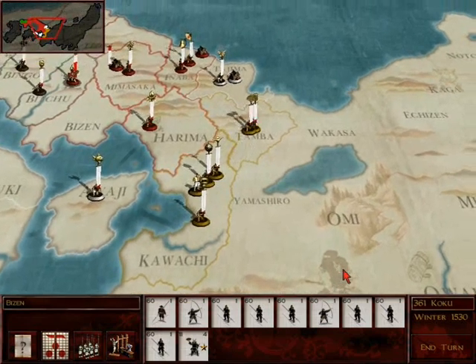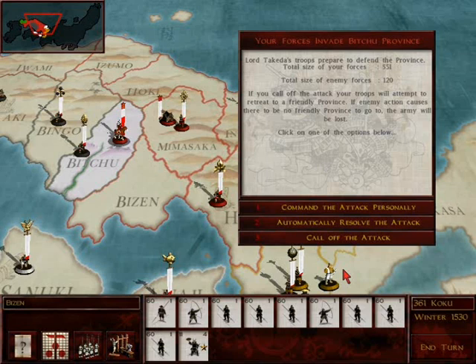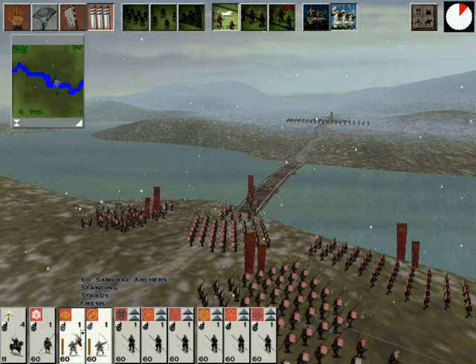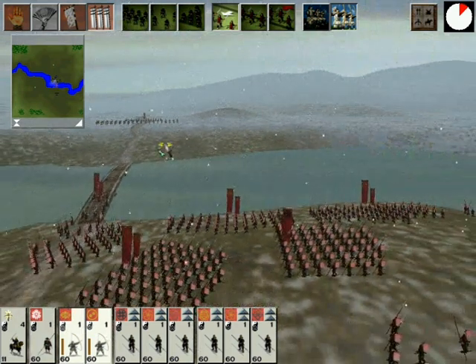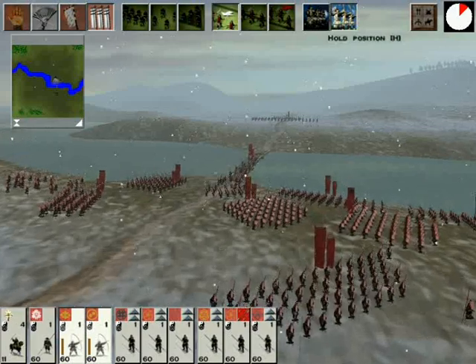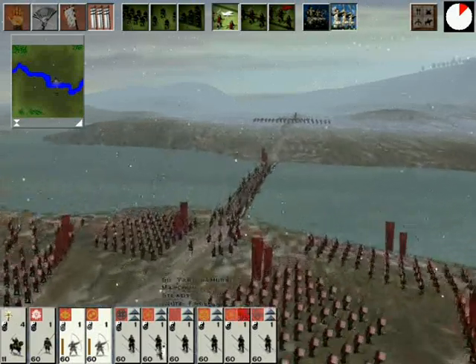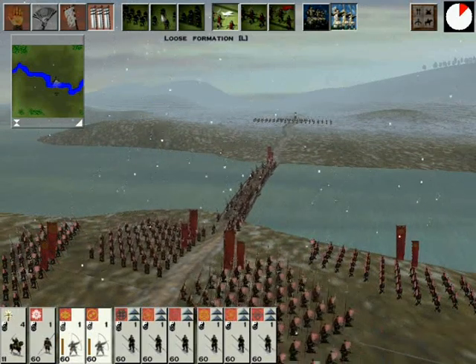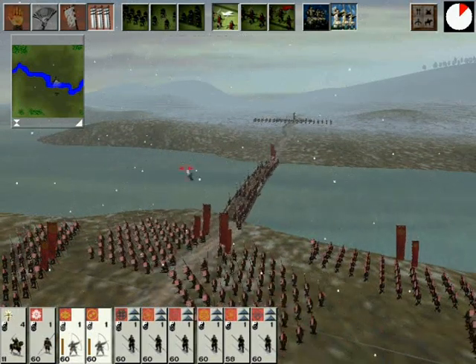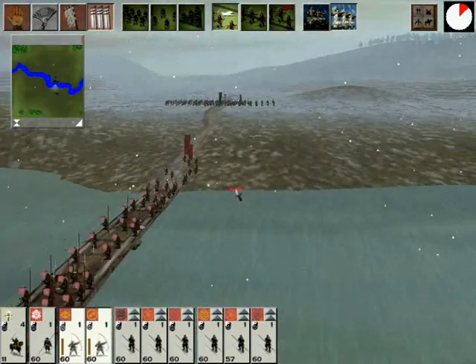Once a castle is built and either a dojo or a military building constructed, you can start recruiting units for a set price, and can produce only one unit per turn. As you can see, this is the battle mode — I'm going to come back to this in a minute — but just very briefly, it works. That's pretty much all I have to say about the battle: it works, and that's something that a lot of other games have not necessarily done right.